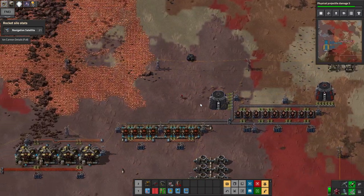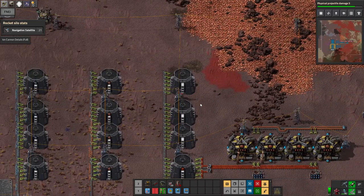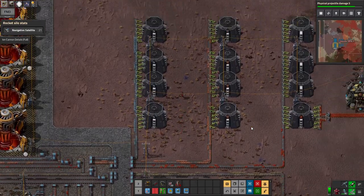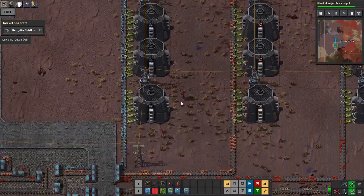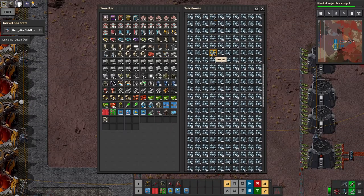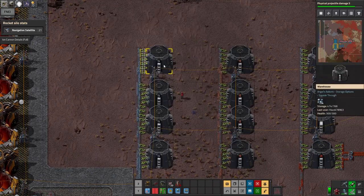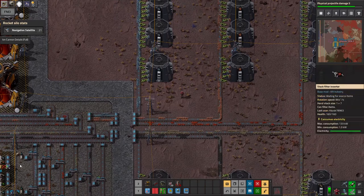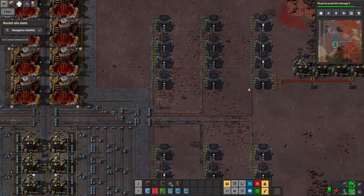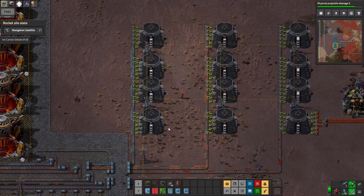We've got the vulcanite blocks. The other item we were really hurting on up there was solar panels, and I opened up the line for solar panels so we can produce and buffer a lot of them. The only issue is this warehouse is going to fill up in a matter of minutes, and the line will back up to where they can't offload the iron and everything else will stop — so we're going to need trains to load from here.